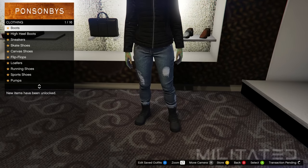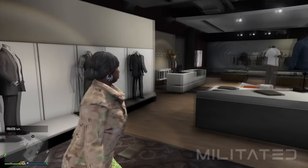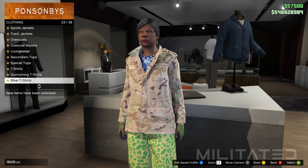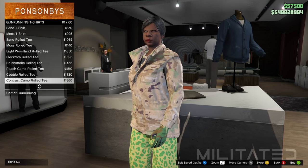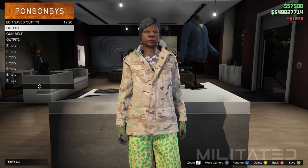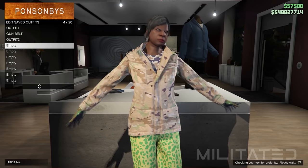Now we're going to focus on the second part of outfit two — the plate carrier. Open the interaction menu, go into style and equip the outfit called gun belt. Go back into the gun running t-shirts category, press down once to go to the top of the list, and scroll down to the brown digital roll tee. Make sure it is this exact one. Save this outfit in outfit slot four and call it char vest, which means charcoal vest.